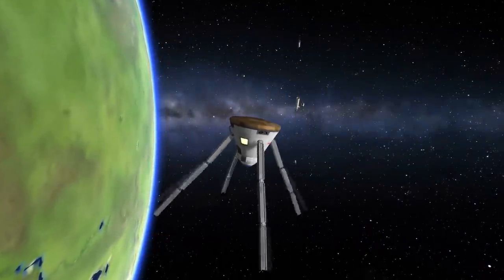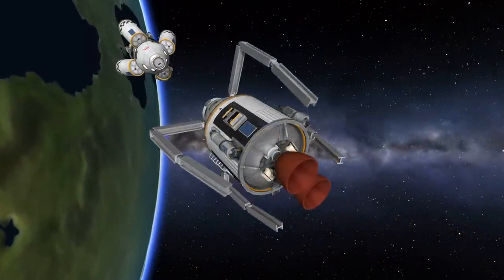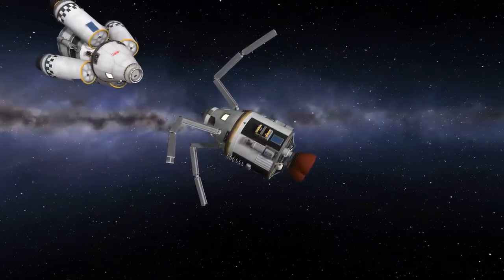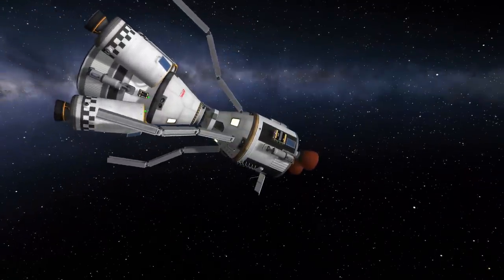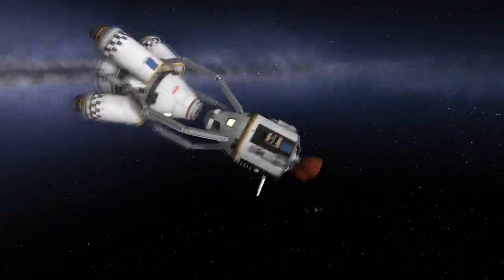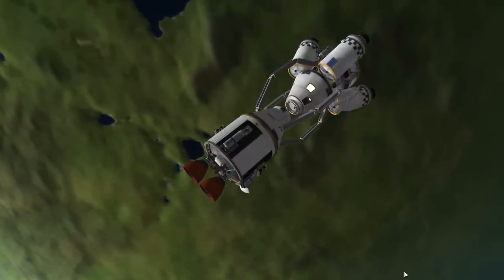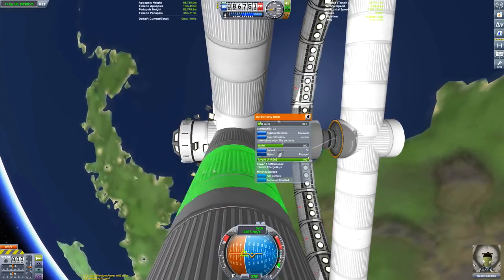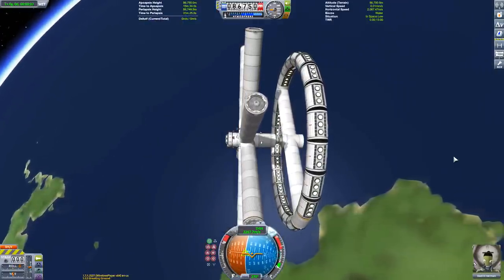Look at some of the cool things you can build — you can build space jellyfish, perhaps even space whales. But this is what I was planning on doing: a capture system. Say you have a spacecraft with no docking port. The spacecraft I'm catching has got a docking port but this is just for testing purposes. We come in slowly, closing the arm, and yes it's gripped it — holding it pretty steady, which is pretty good. You can imagine a bigger version of this going up to an asteroid with the advanced grabbing unit on each arm, attaching itself to the asteroid. It'll be a lot more stable and you'll have much more control when trying to get into orbit around Kerbin.